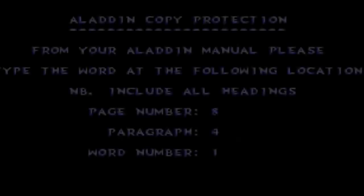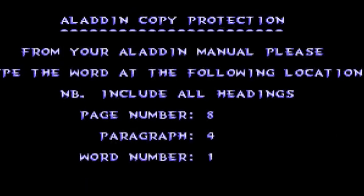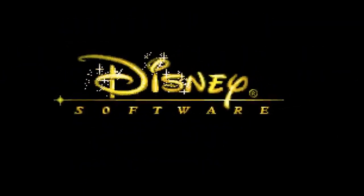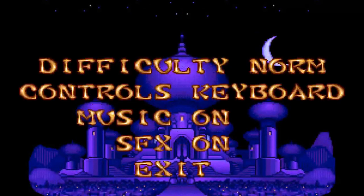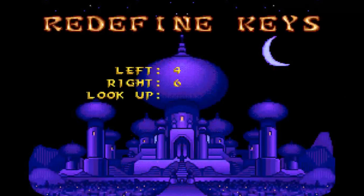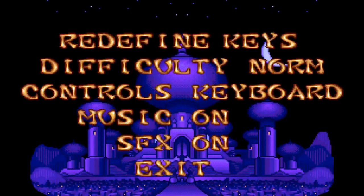Once all that is done, let's go ahead and start Disney's Aladdin. I do not have sound on this version, sorry about that. But apart from that the game is complete in every respect. Let's go to options and quickly redefine the keys I like: X for slash, C for throwing apples, and Z for jump. I play on normal difficulty.